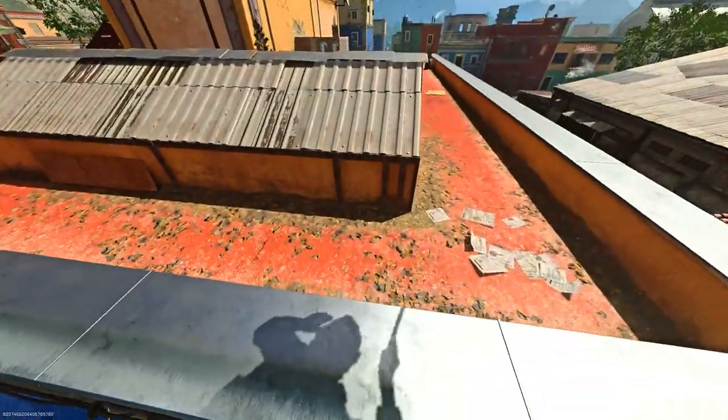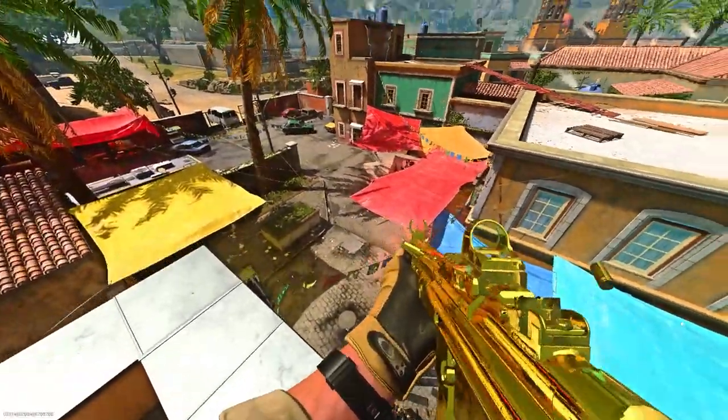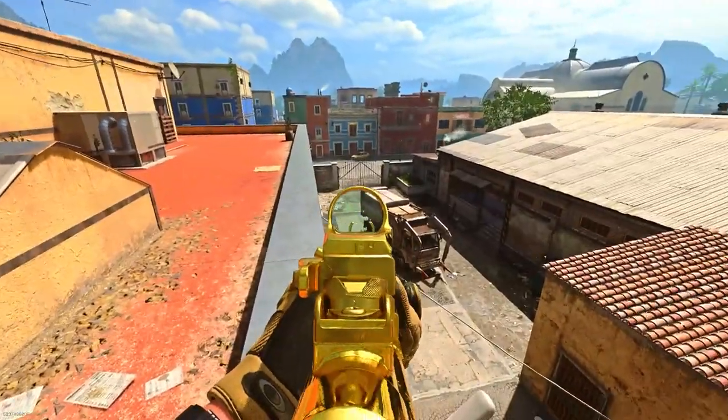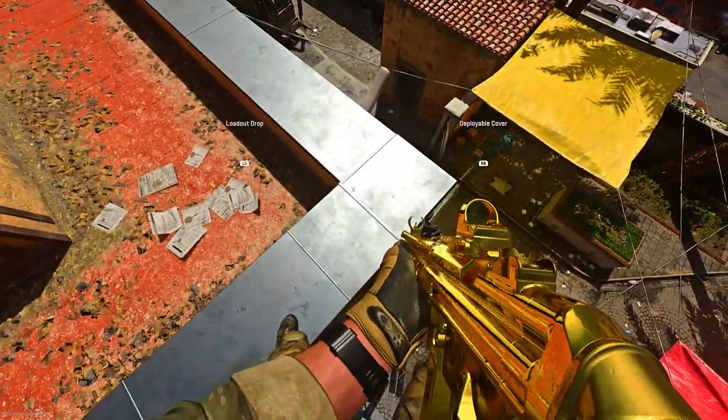Edge your way off and find a mantle spot — you can then get up. Once you're on the third one, just climb up on the roof and you're fully on top. This is literally the only place you can go from here. Hope you enjoyed today's video — make sure you like and subscribe, have a good day, peace out.